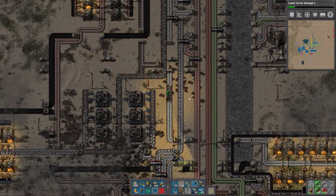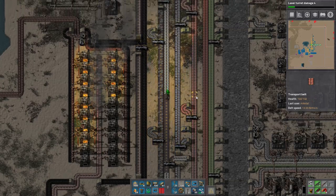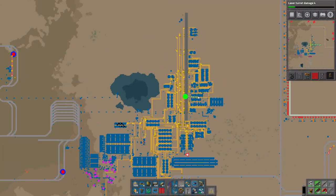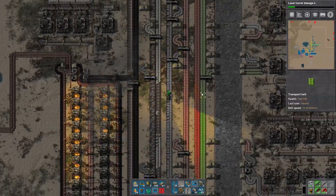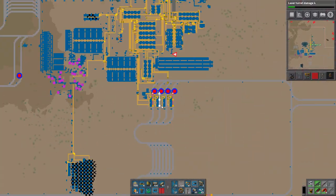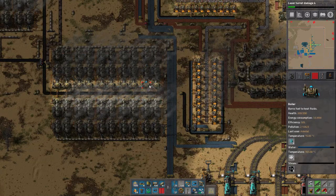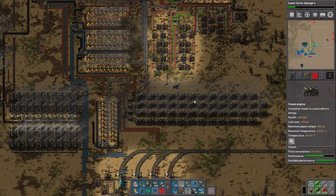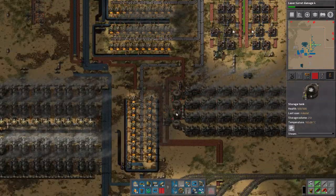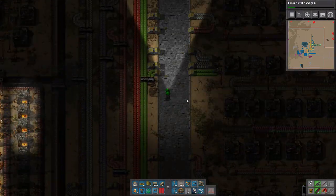Our power capacity is about 117 megawatts with all these steam engines. We're going to copy this system and do the exact same thing. Actually, we only need 16 heat exchangers — not as bad as I thought. I was looking at the next level up by mistake.